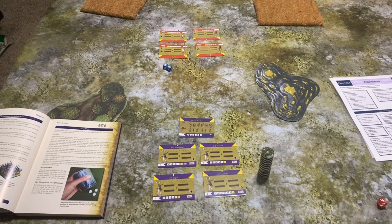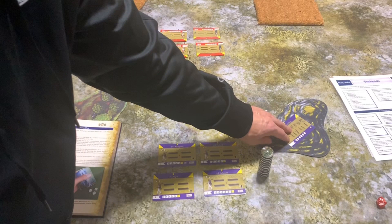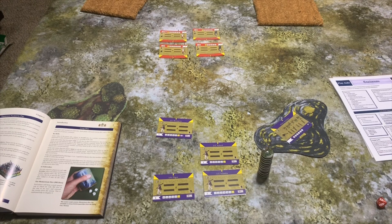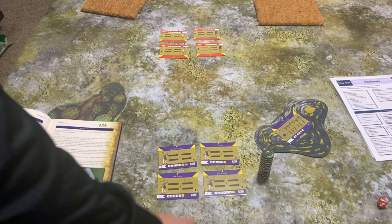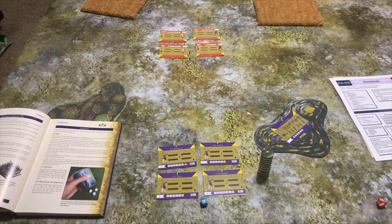Another way to activate is individual units. If I just want to activate, say, this artillery on the hill, I move it one or two base widths — that costs two momentum points for one unit. You can see the difference: a core activation costs one point per unit but requires at least two, while an individual activation costs two points for just one unit. You can also deploy your commander on the field — everybody within two base widths of him can activate, but it ends your turn.